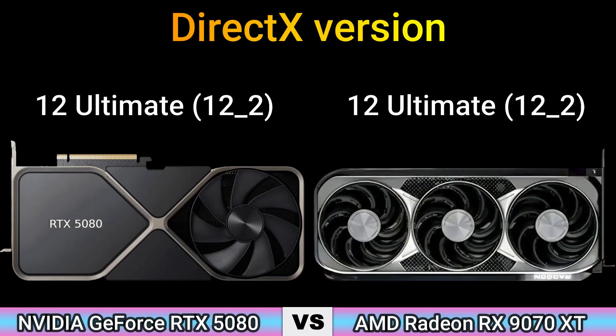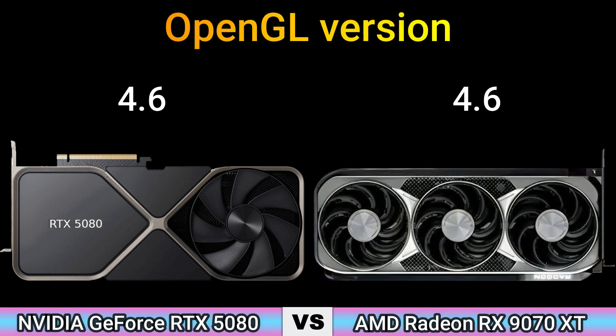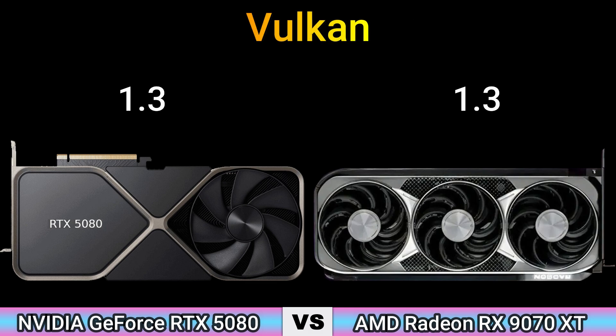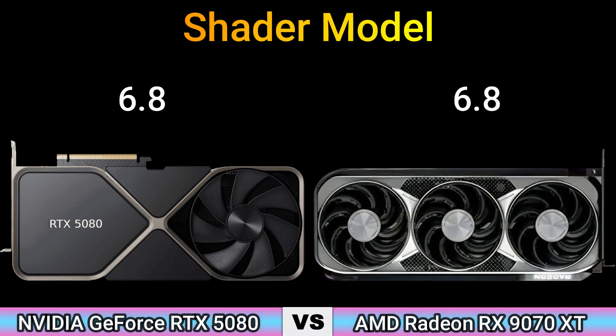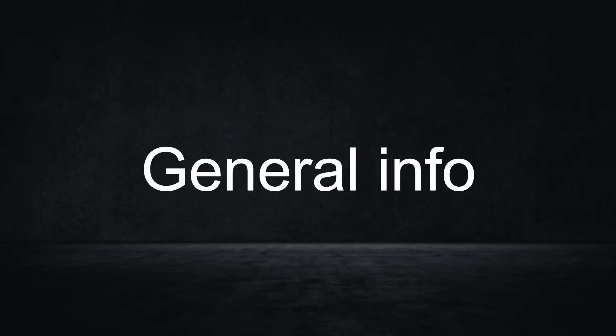Part 3 — Features. DirectX version: 12 Ultimate (12.2). OpenGL version: 4.6. OpenCL version: 3.0 and 2.2. Vulkan: 1.3. CUDA: 10.1. Shader model: 6.8. Part 4 — General information.